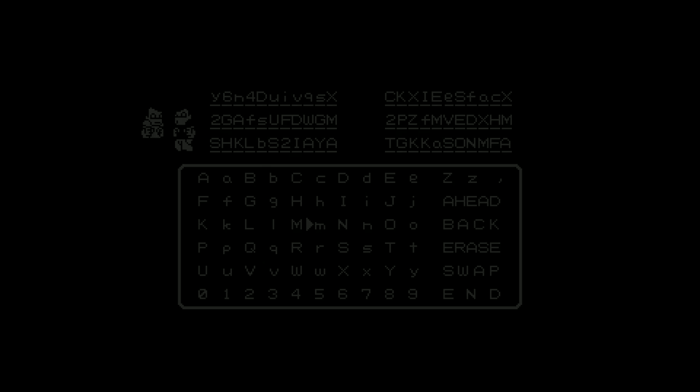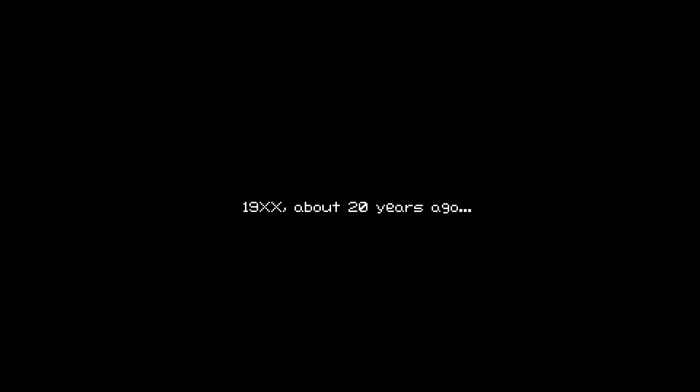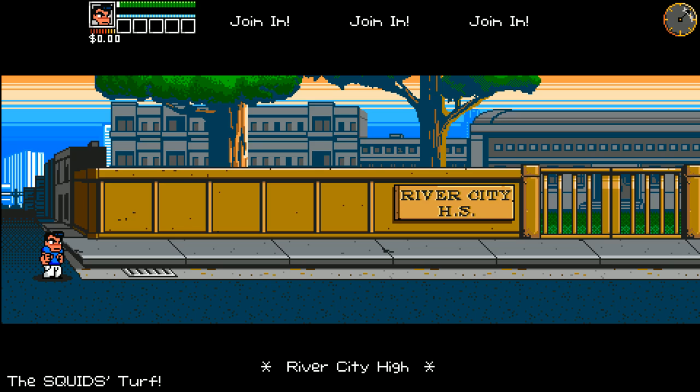Oh gosh, the code to continue in this game was ridiculous — you had to write down like six million characters, but that was back on the NES. River City High — this brings back memories. So A jumps, X punches, Y kicks, and the red B button grabs.